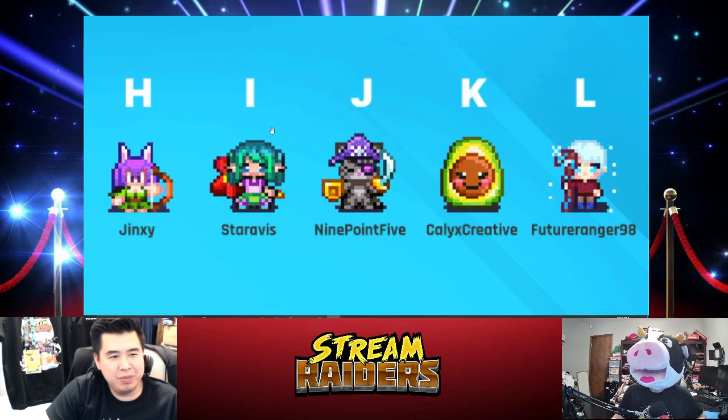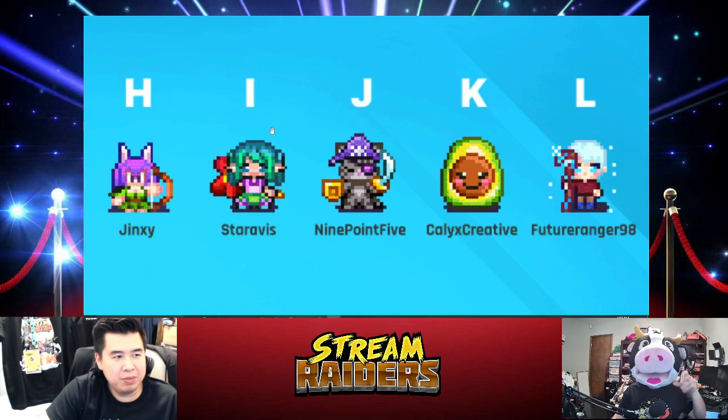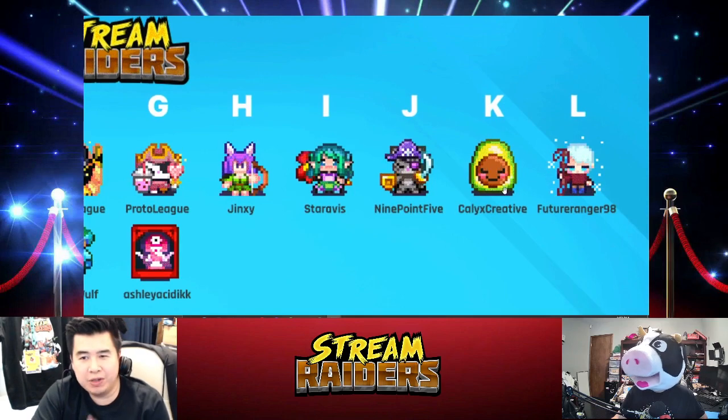J1 gets one more — there we go! J1 with 30 seconds left. Little kitty cat for 9.5, or the avocado? Someone just tied it up — somebody's trolling! That's funny — someone trolled it. We'll do another poll just between those two. J1 and K1 are the finalists — the jungle primary, as they call it. That's hilarious.